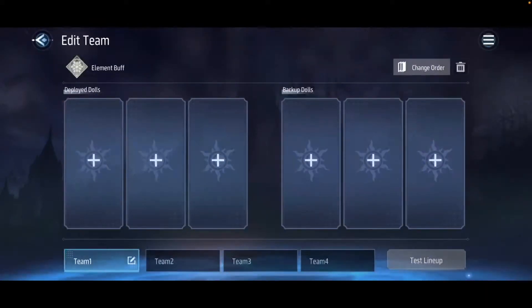Let's jump straight into the guide by going to the formation screen. This is where you put together your teams. In Revived Witch, a team consists of 6 dolls. Three are your deployed dolls, meaning they are the first to enter battle, and the remaining three are your backup dolls. A backup doll takes the place of a deployed doll after they are knocked out in combat. So in battle, all 6 of your dolls must die before you get a game over.